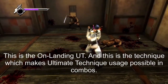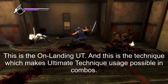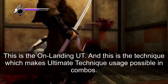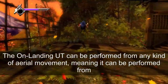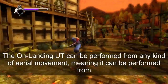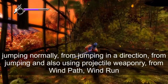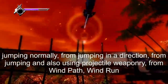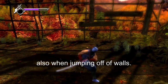This is the on-landing UT, or ultimate technique, and it is the technique that makes ultimate technique usage possible in combos. The on-landing UT can be performed from any kind of aerial movement — from jumping normally, from jumping in a direction, from jumping while using projectile weaponry, from windpath, windrun, and also when jumping off of walls.